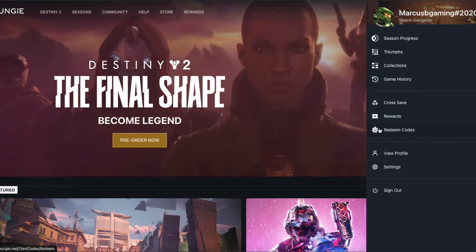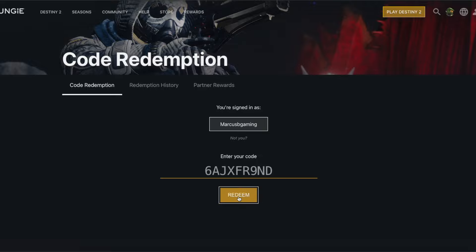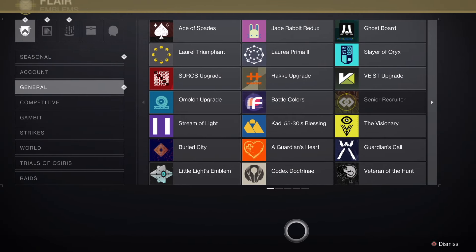Sign in and go to redeem codes in your profile. Then once the code is pasted and entered, the emblem will be in your collections in game under flair and then general.